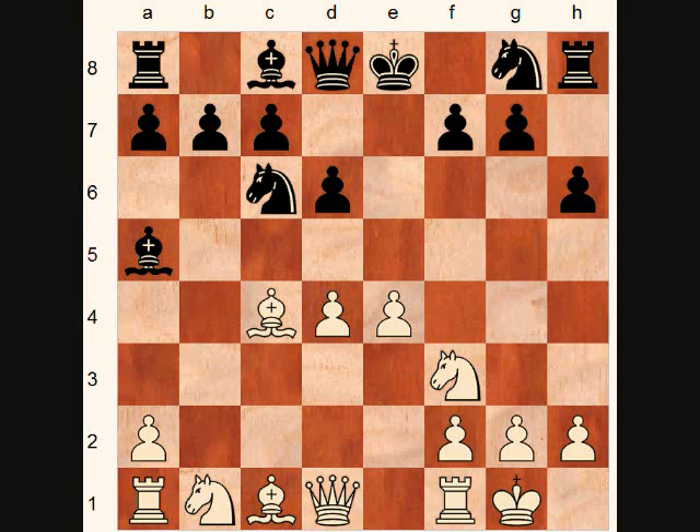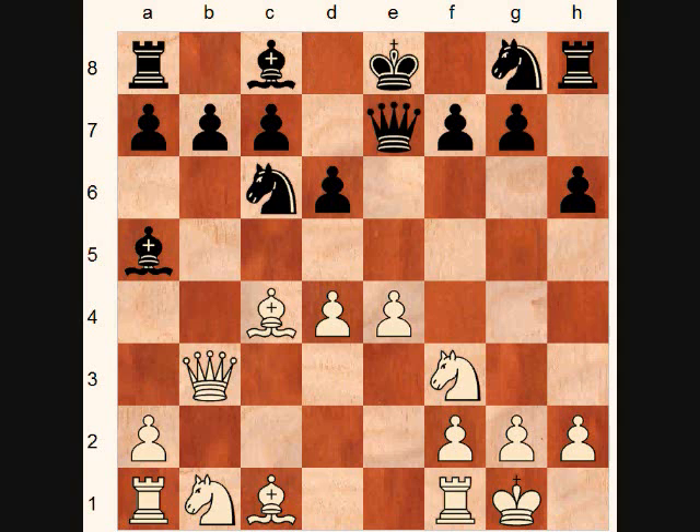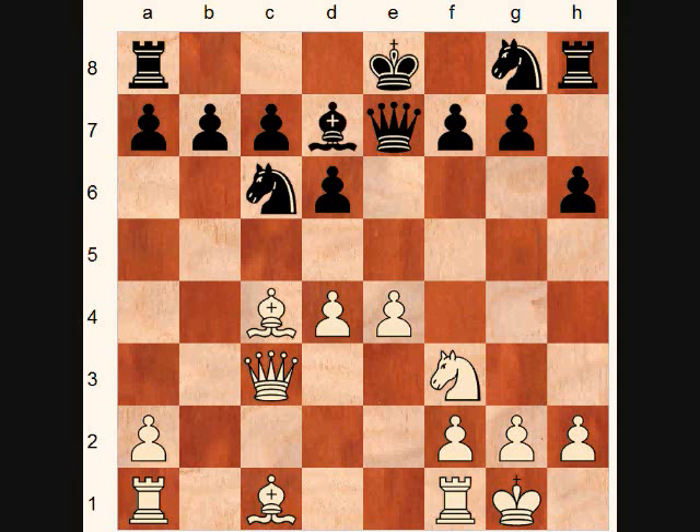h6, queen to b3, queen to e7, knight to c3, and now the threats of something like knight to d5 caused white to snap that knight off. Bishop takes c3, queen takes c3. Now here, black played bishop to d7. Much better would have been knight to f6, but he chose bishop d7.